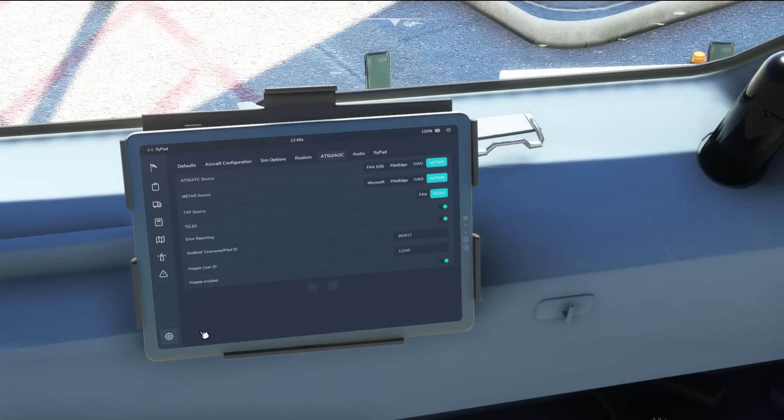In the EFB, we turn it on, go to the Settings tab, head to the ATSU AOC page, and you'll notice straight away that we've got Telex, SimBrief username pilot ID selected, and Hoppie user ID as well. Most likely if you're installing fresh with this major update — which is always recommended — these will be blank, so you need to go and insert both of those relevant login codes and usernames back into these boxes to enable it.